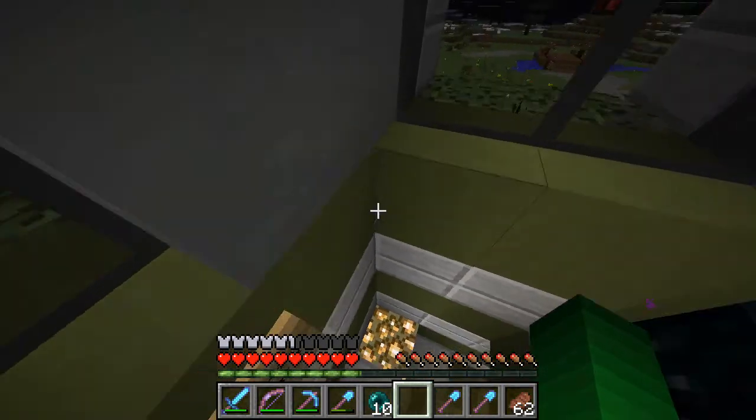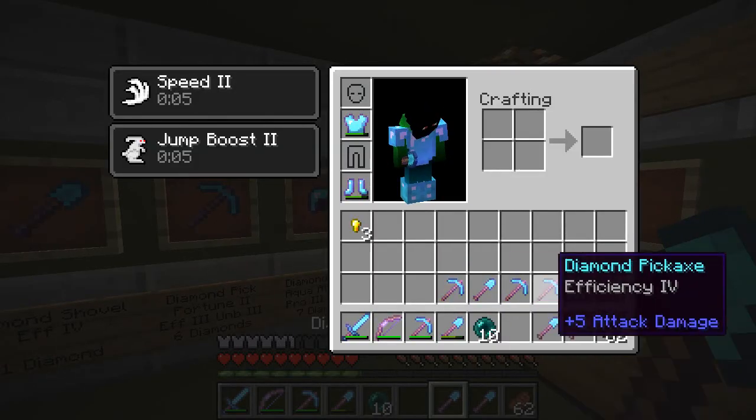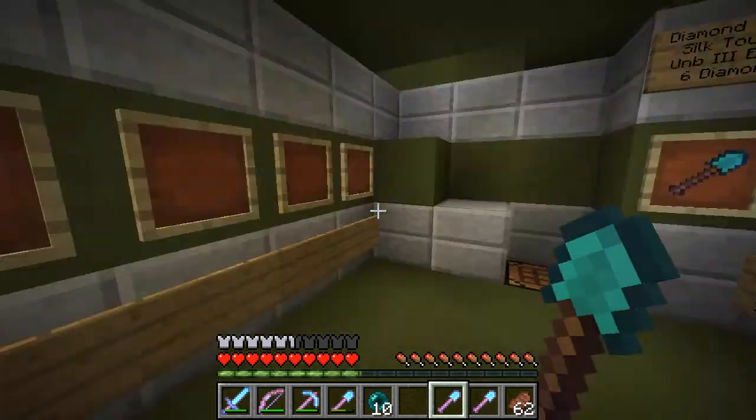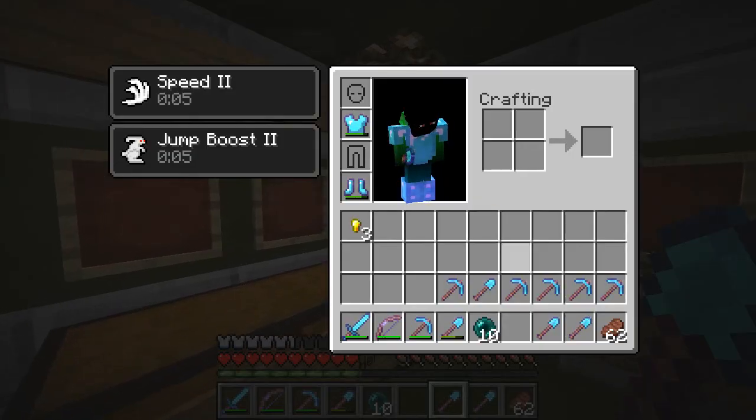Also, someone has taken all the minecarts out of my nether tunnel, which is just so annoying. Who does those kinds of things? Let's see — one, two, three, four, five, six up there, and then two. So we're going to have four spots left over.